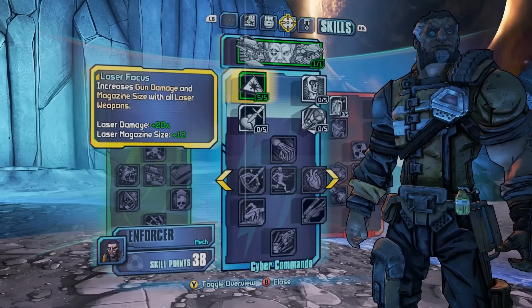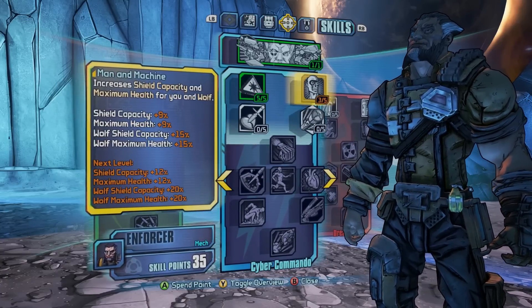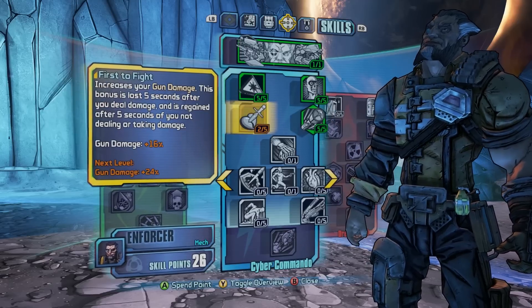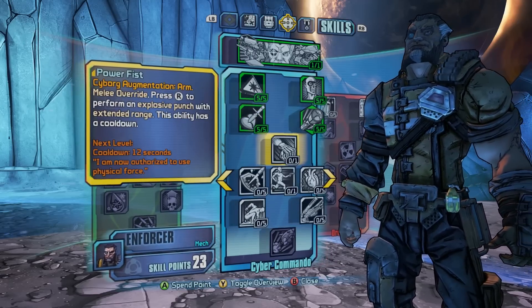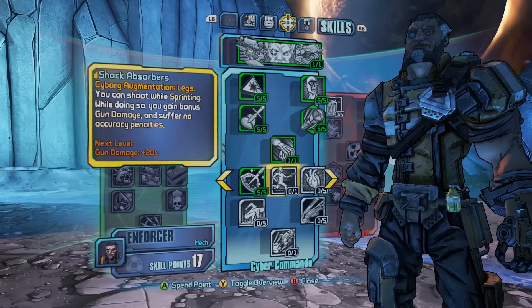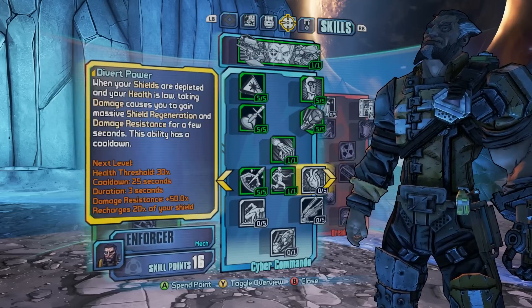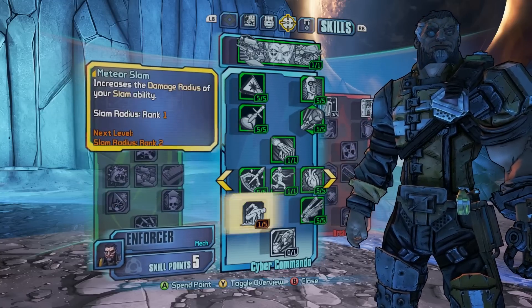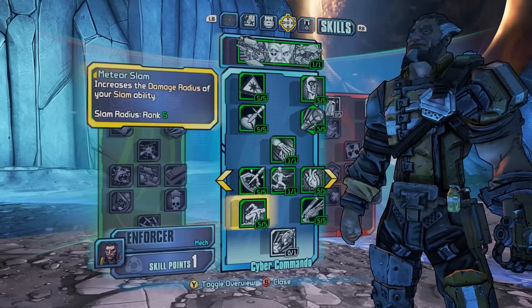The last skill tree is the Cyber Commando tree. This is the most notable tree because certain skills throughout it actually add a robotic augmentation to Wilhelm. The further along you go, the more he starts to look like a power loader like you see in Borderlands 2. So this is all about artificial augmentations for Wilhelm.